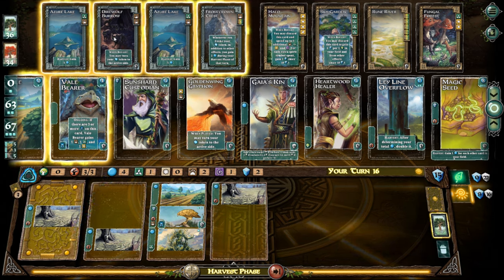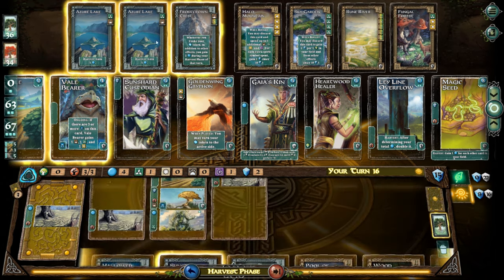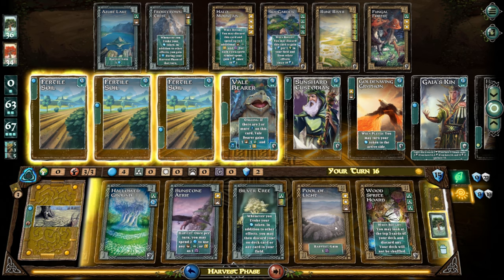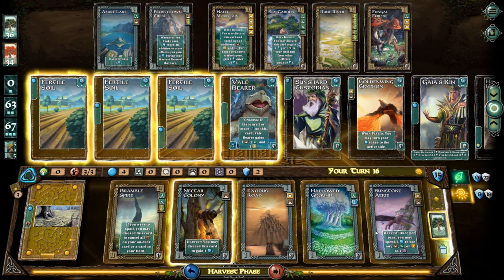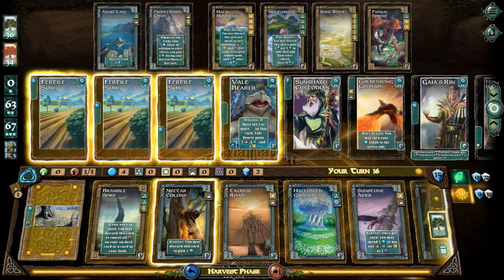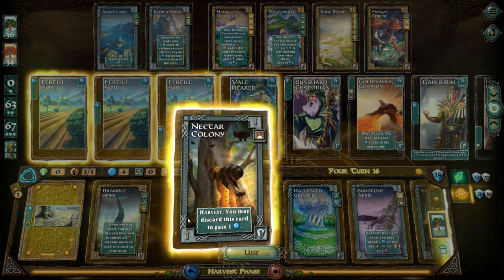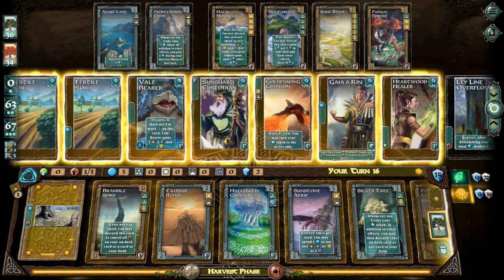I'm going to get both of these — my two points and that card — and call it that. Ongoing: if there are three or more guardians on this card, nail bear gains — that doesn't do anything for me right now. Some of these: I can discard to get rid of this card, gain one more mana point, and buy the Sunshark Custodian, then put them on a middling crappy card, but whatever — I don't care. A lot of options — look at that!